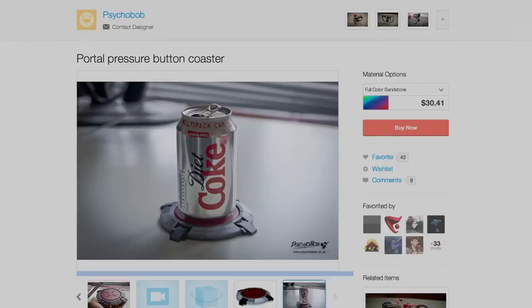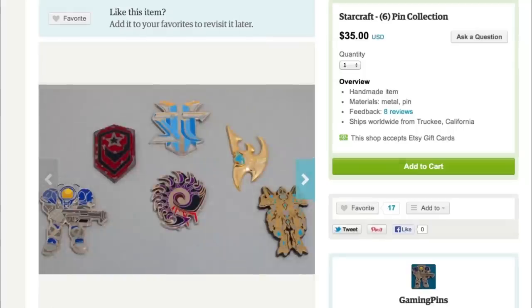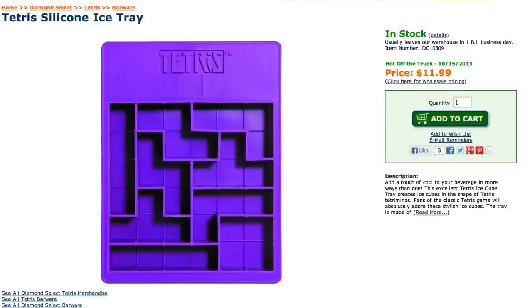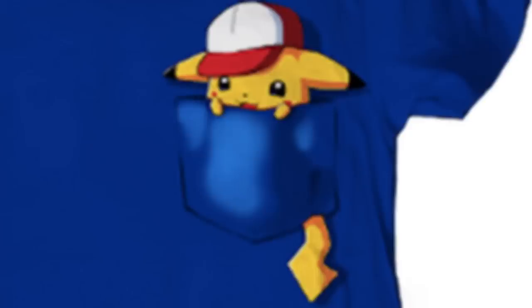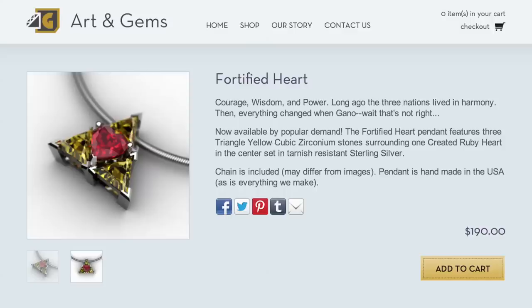As you peer across the room, look for someone wearing a Super Mario dress and some Starcraft pins. Then break the Tetris ice by asking, 'Is that a Pokemon in your pocket, or are you just happy to see me?' Oh, it is a Pokemon — in your pocket T-shirt. Well, maybe this fortified heart necklace will win you over.